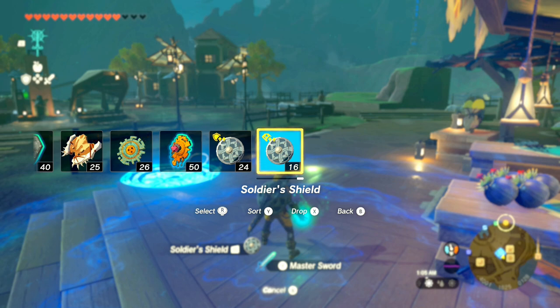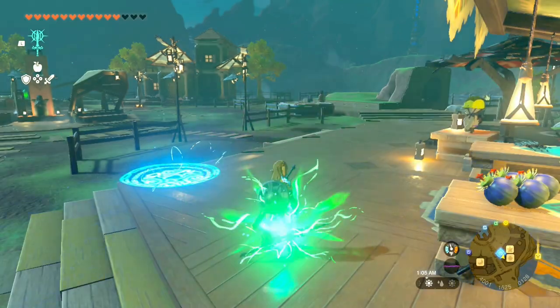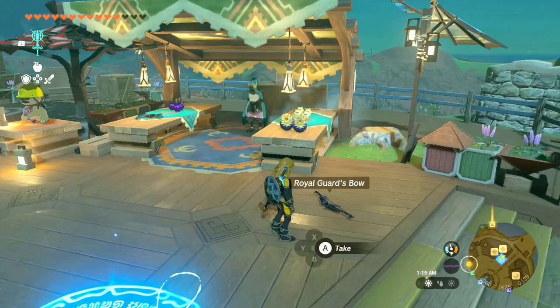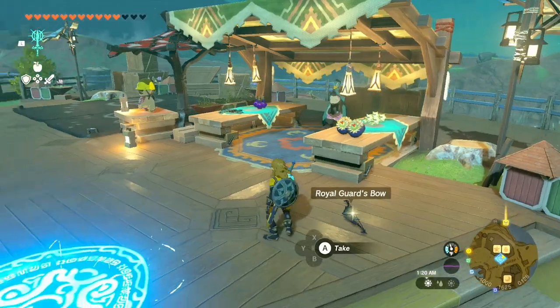The next step: slide on over to the next shield to the left, then let go of everything. Now you've duplicated the bow — there's the duped bow right here. And when you check your inventory, you should see that you also have a duped bow there. Now we can move on to our next step.